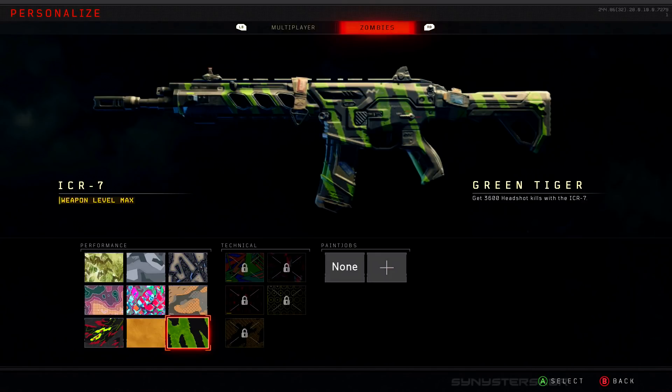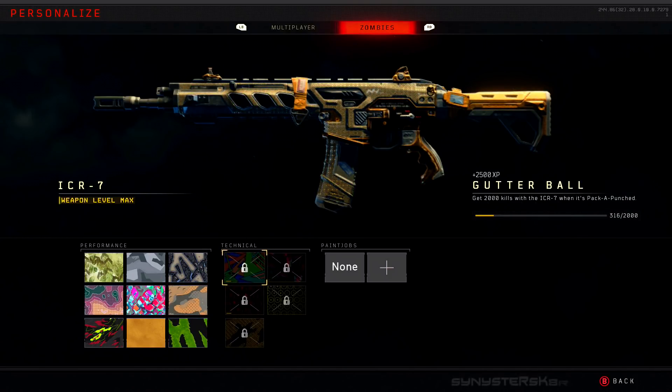And last but not least, Green Tiger unlocks at 3500 headshots. For the assault rifle technical challenges, you need 2000 kills with the weapon when it's pack-a-punched to get the Gutter Ball camo.